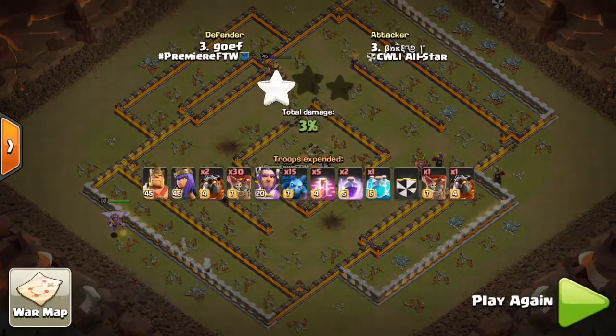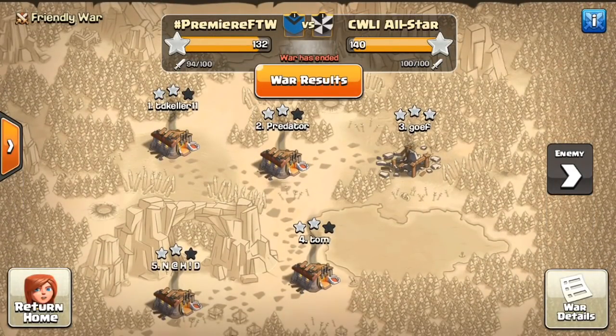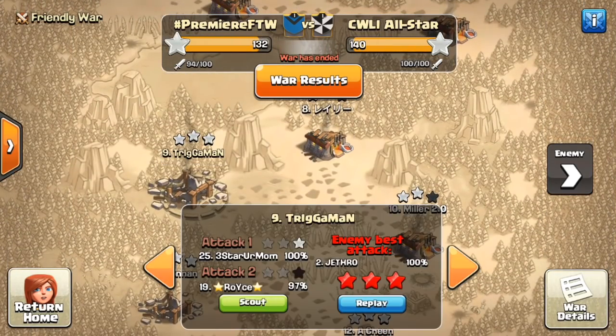By the way, if you're wondering how the war went, you can see the results right here: 140 to 132. A few people did not use either of their attacks, so we swagged a few attacks, and it would have been a lot closer if it was 100 out of 100 for us. But it wasn't the most competitive war — kind of just for fun.